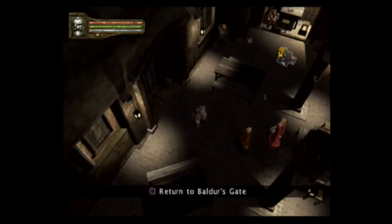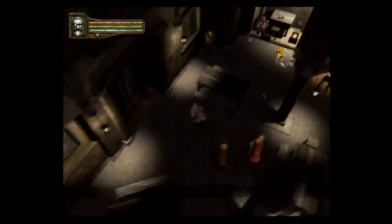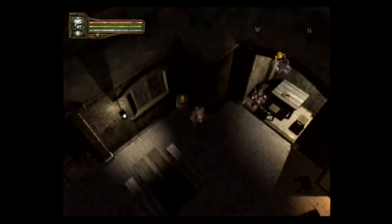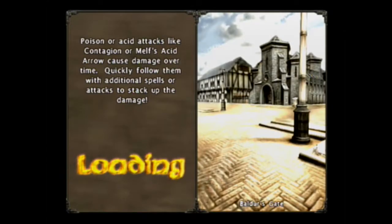Alright guys, welcome back to more Let's Play Baldur's Gate Dark Alliance 2. We are at some sort of inn — the Purple Worm Inn. So we're going to go back out to Baldur's Gate.